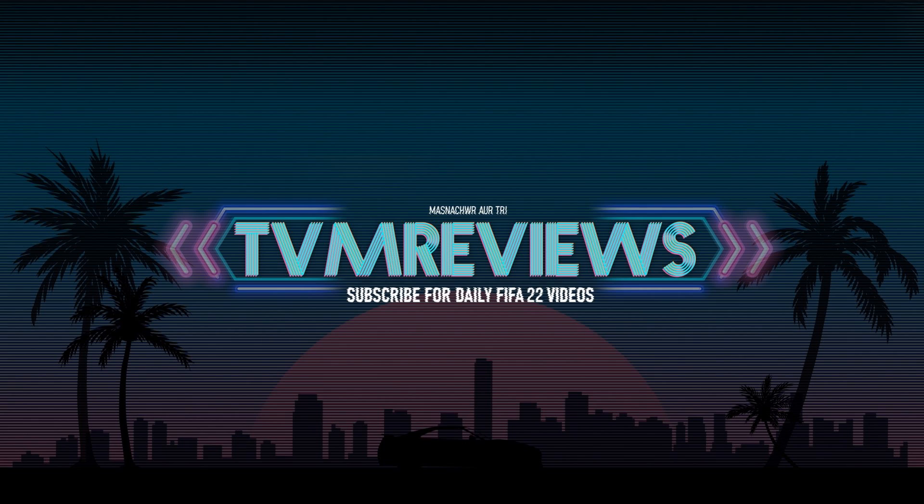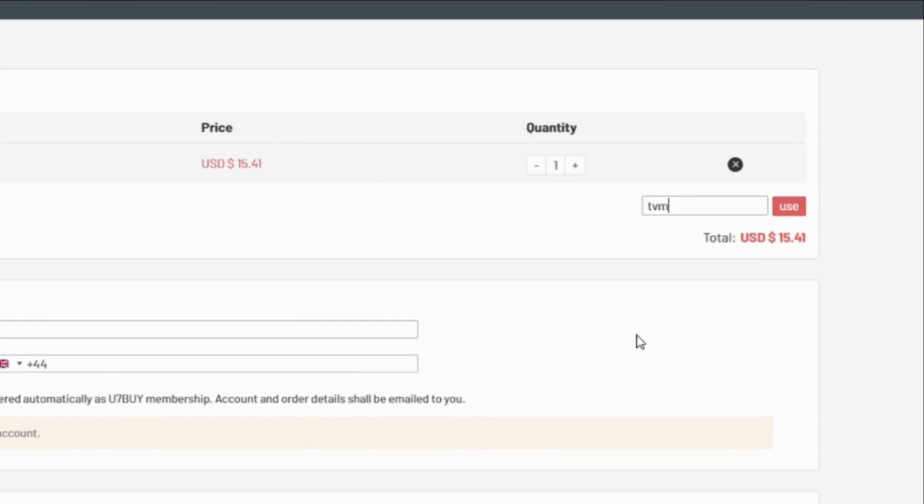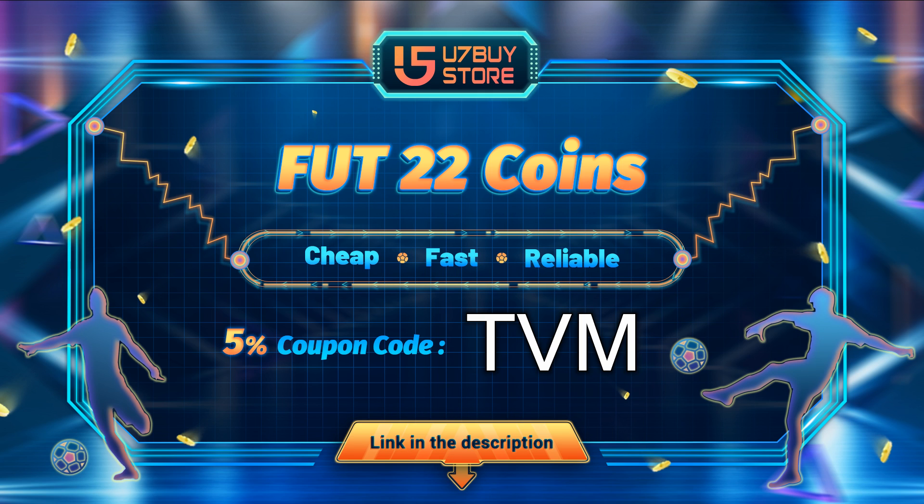If you do go on to enjoy today's video, please consider liking it because I'm terrible at FIFA and I need all the self-esteem I can get. If you're interested in football shirts, football boots, or anything football related, go check out my Depop. The link for that is also down below. If you do need any coins, head over to u7buystore.com. Use the code TVM at checkout for a discount. The link is in the description.